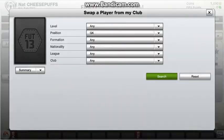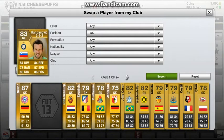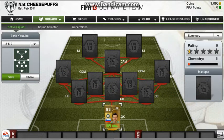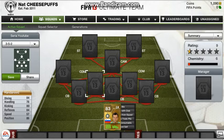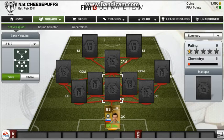In goal we have Handanovic — he's the Inter Milan goalkeeper. Look at those beast stats: 84 diving and 84 reflexes, and 80 kicking which is amazing, which means he can launch it up the pitch. Pretty damn good in my opinion.